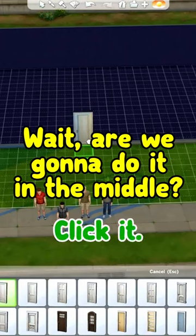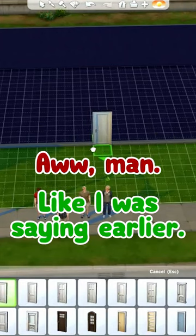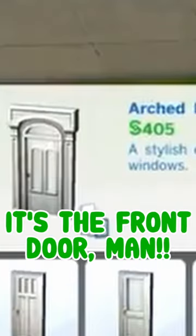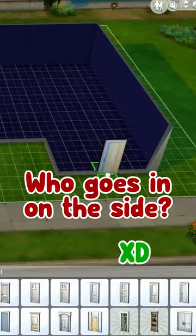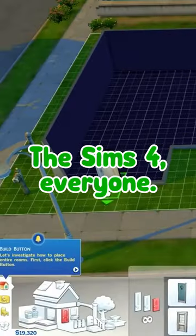Okay, hold on. Click it. Wait, are we gonna do it in the middle or on one of the sides? You know why — you need a double door like I was saying earlier. Go to one of these? Yeah. $400! What if we do it on one of the sides? Right here? The mailbox is over there — put it on the side, put it by the mailbox. The Sims 4, everyone. Alright, thank you.